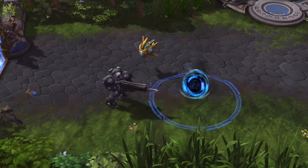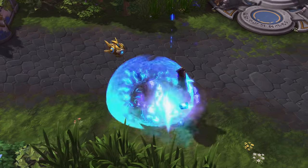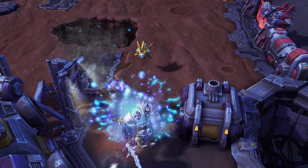When used together, Warp Rift and Disruption Pulse are a powerful one-two punch and Probius' preferred method of attack.